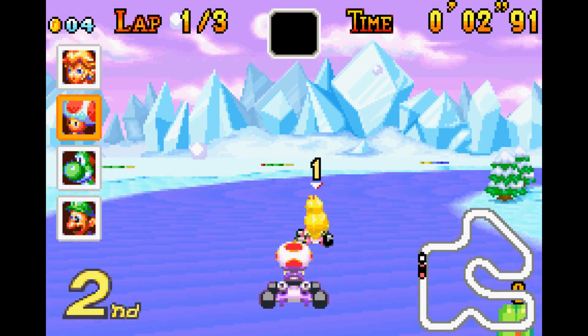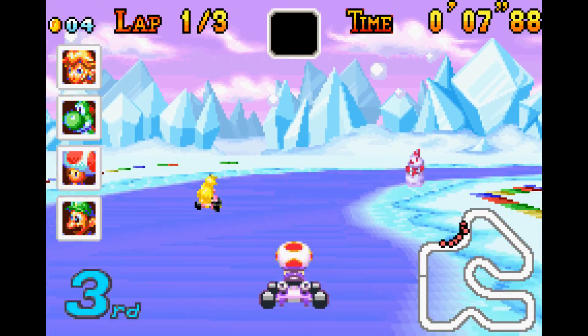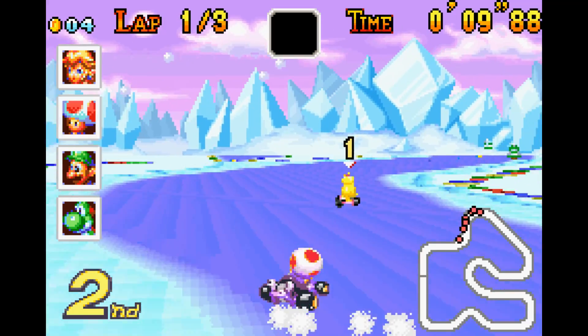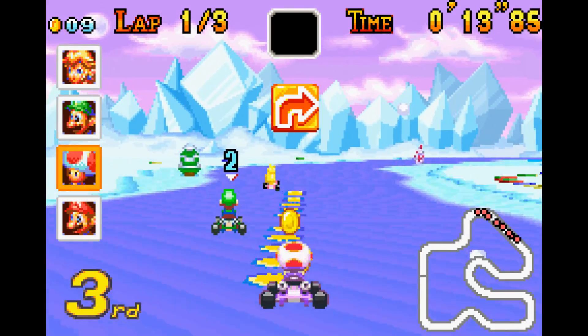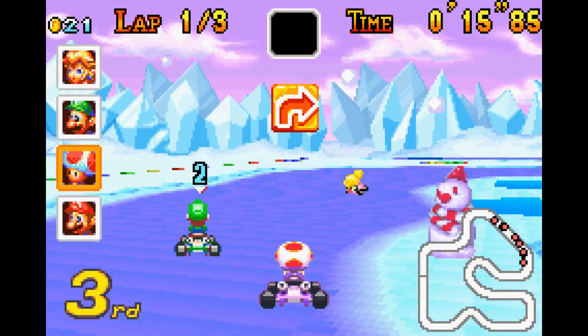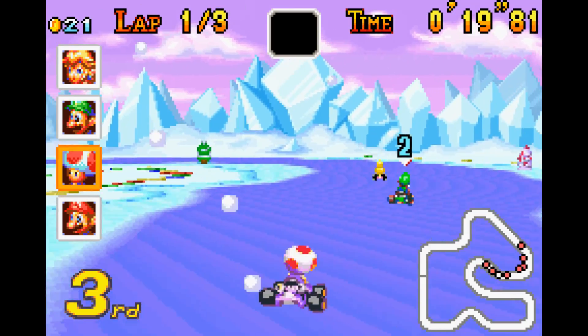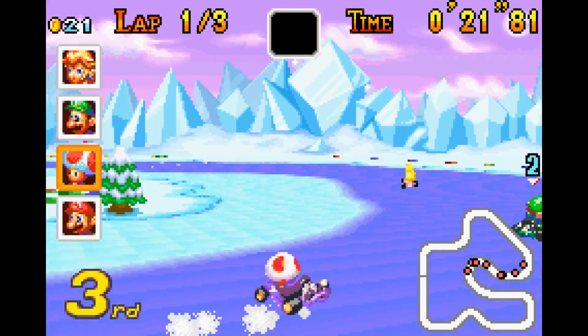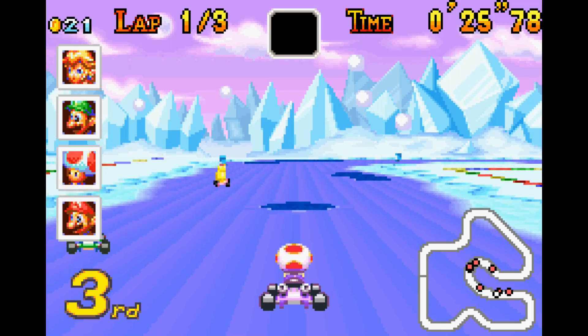We had a decent start there, but unfortunately we got knocked around because we're very lightweight. It's very icy right now. Let's get rid of Peach if we can — that hit Yoshi instead. Get these coins quickly. It's very hard to stay in a straight line on a track like this. I'm definitely just trying to get out ahead for right now. But I got a nice drift out of that, so that's cool.